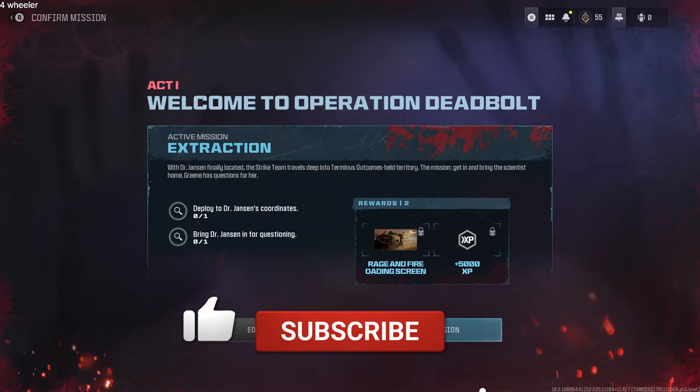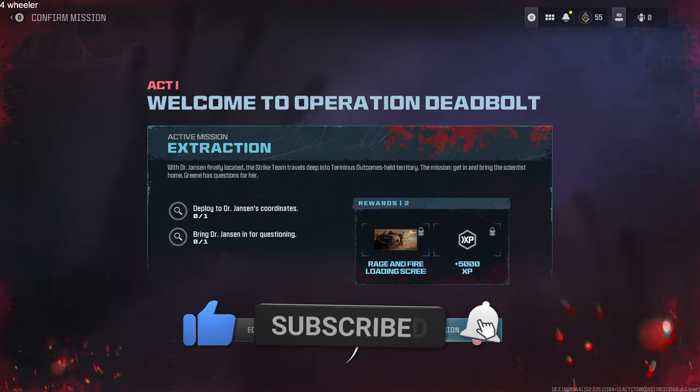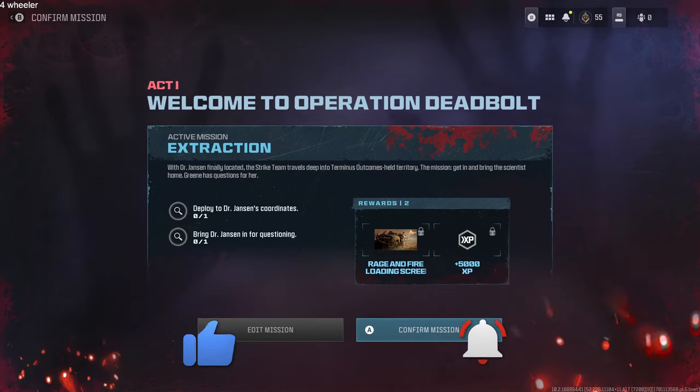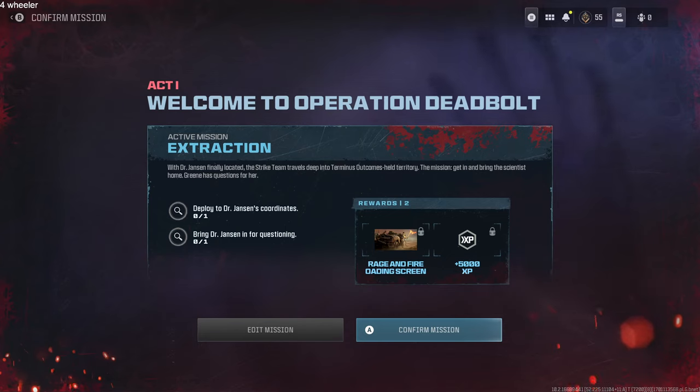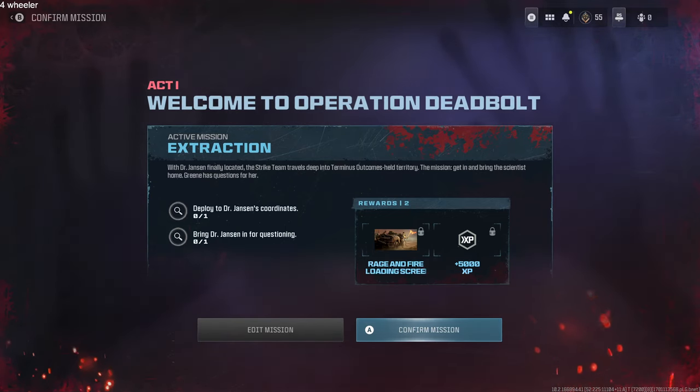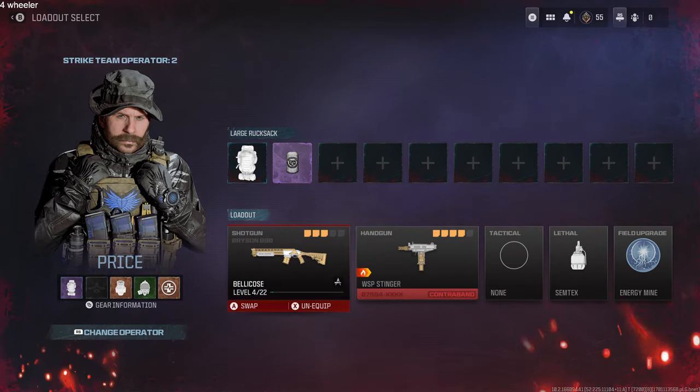Alright guys, so here we go. I'm going to show you guys exactly how I did this — it's really easy, it just takes a little while to get it all done. Basically, the final mission in Act 1, we have to locate Dr. Jansen, escort her to the helipad, and complete the mission.